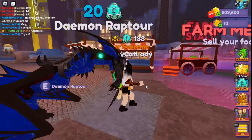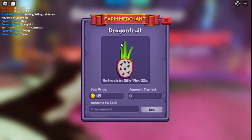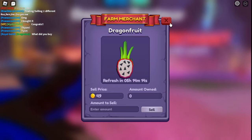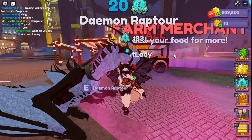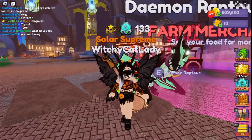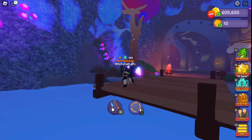I forgot to show you something about farming. The whole reason we farm crops to sell for money is because the farm merchant will buy them at a markup. The food the merchant buys changes every day and is random — it will only be foods you can farm. For a full list of what those foods go for, there's a list on the wiki. Just Google 'Dragon Adventures foods farm merchant' and it should come up.